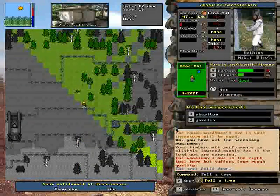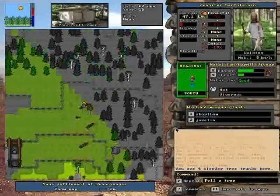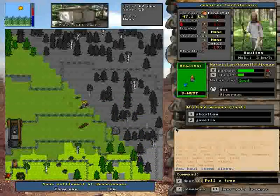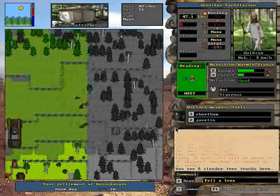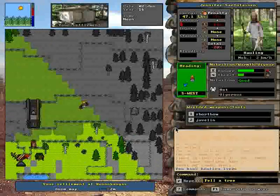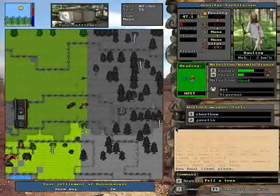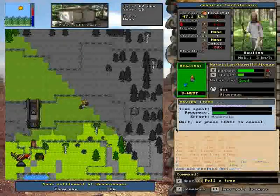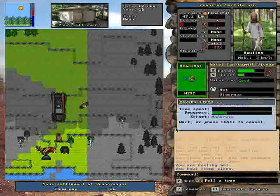Before we go trading for animals, I should actually build a fence. It doesn't need to be a huge fence. The animals don't actually care how much room they have. I don't know why not, but they don't.